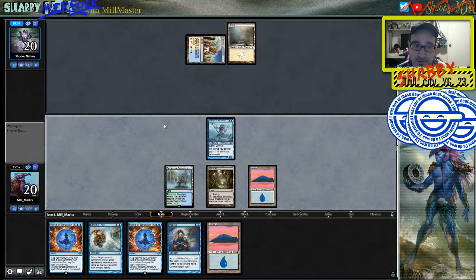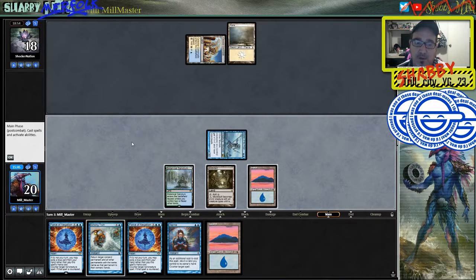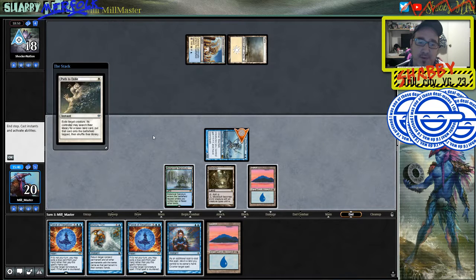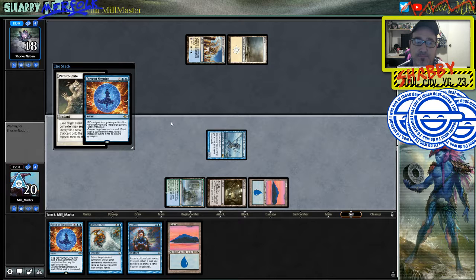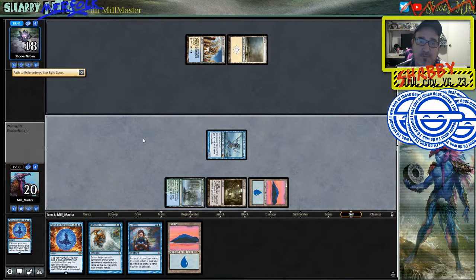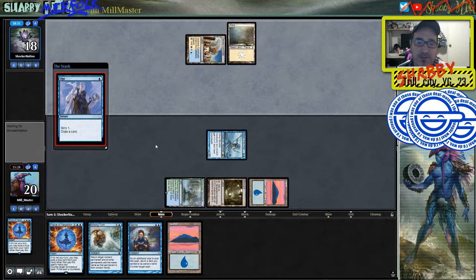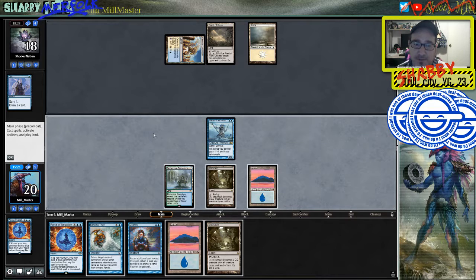Here's the Vault, here's the attack. I'm going to say done. He does have a Path to Exile — we're going to Force this. Because the cool thing about Force of Negation is it also exiles it. So Snapcaster rebuying could be really bad for us if we have attacking creatures. He's looking for another one now — well, he's got his lands now, and he definitely could take us off this Vault.